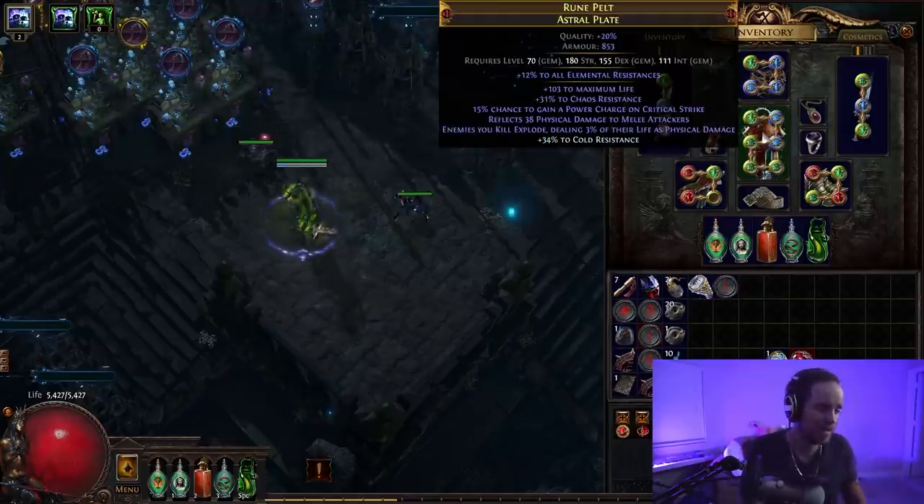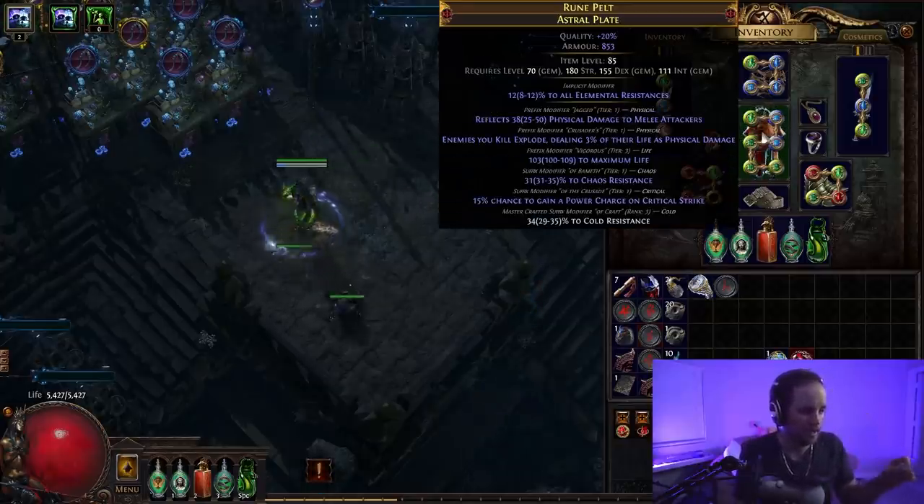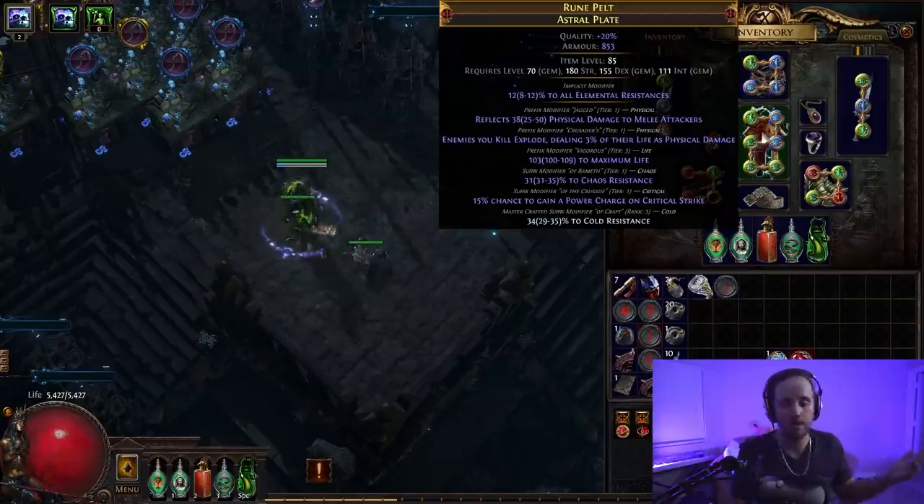The first thing you're going to need to do is get the base itself. You either need to kill an iLevel 83 Baron or an iLevel 83 Sirus — that's because you need an iLevel 85 Crusader chest piece, which is the minimum level the explody mod can roll on. You can kill either of those to get the chest piece, or you can just buy it.